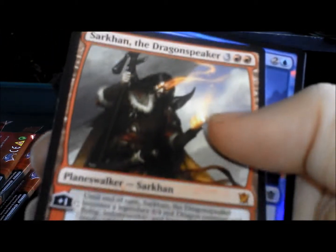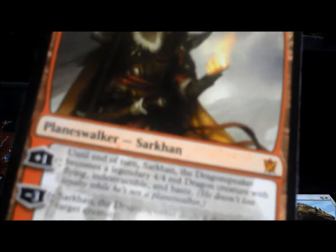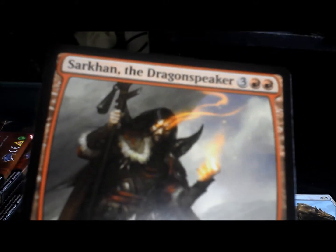He got a planeswalker — Sarkhan the Dragonspeaker! Oh, dude, awesome! I don't know what the really good ones in this set are, but oh that's cool — Sarkhan the Dragonspeaker, nice. Oh, I got a foil card — Monastery Flock, swamp, and that. Pull the Mystic — rare, never hollow, mystic rare. Oh, I want this to be a good one, I'll have to look it up later. Sarkhan the Dragonspeaker — that's awesome!